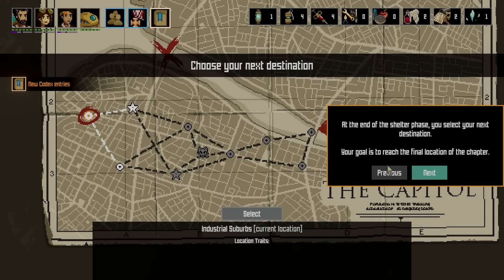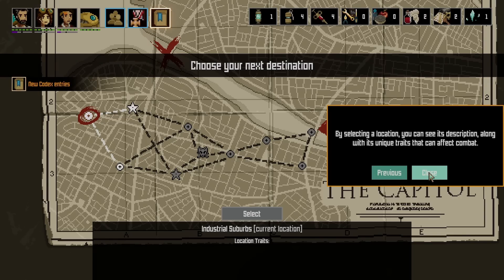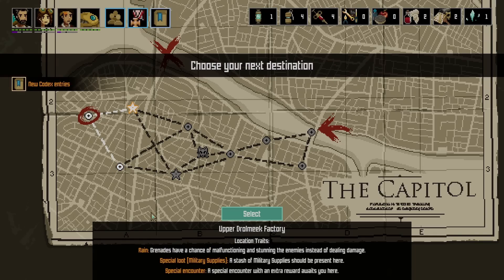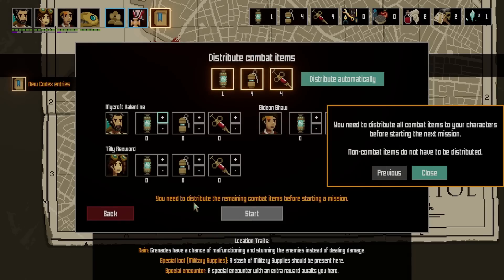At the end of the shelter phase, you select your next destination — your goal is to reach the final location of the chapter. By selecting a location you can see its description along with its unique traits that affect combat. Options include longer distance, fewer vermin with slower reinforcements, grenades having a chance of malfunctioning and stunning enemies instead of dealing damage, special loot with a military supplies stash, and a special encounter with an extra reward. Sounds fun — we should probably do this. Sounds like it would be harder, but extra reward and extra loot? You can't go wrong with that. Okay, what the heck, let's do this.